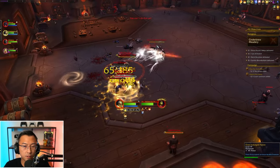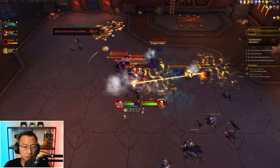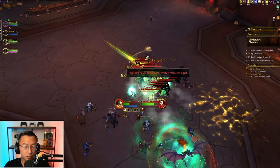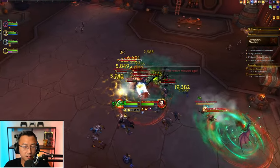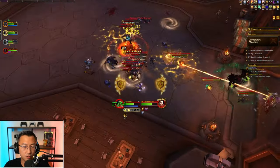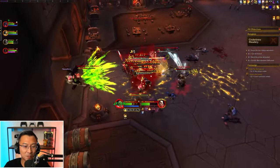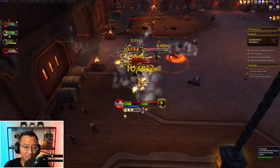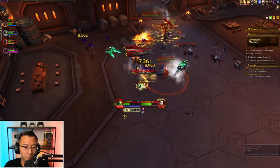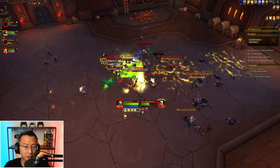Venture Co. Patreons — lost aggro on that. I think we pulled too big here. Not sure if I can bubble through, but we're about to find out. I might just die here. I have no idea what these mobs do and they kind of chunk. They do some annoying knockback. I have a lay on hands there.